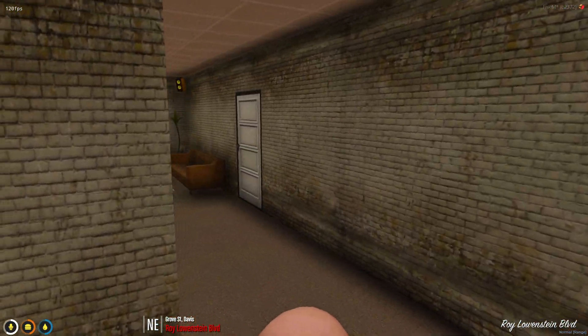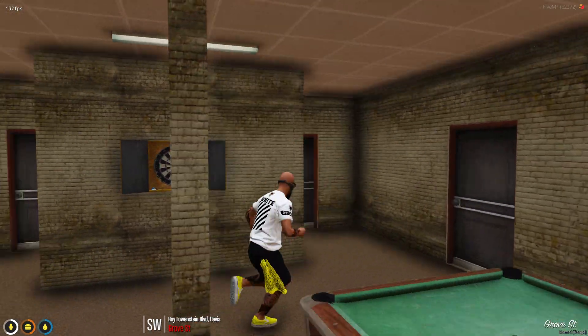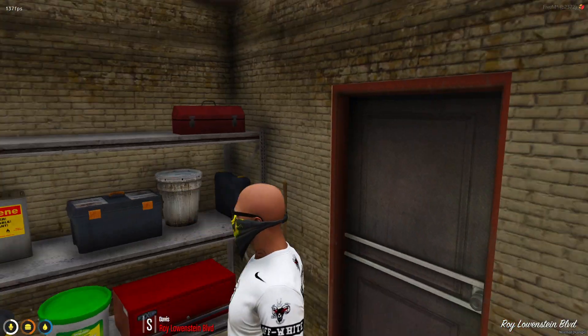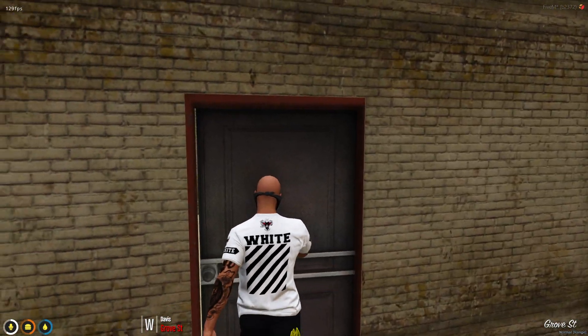We're now down below, underneath Grove Street. Nice little pool table. I haven't had a proper explore yet, so there's going to be rooms. So yeah, let's go through here — loads of different rooms.